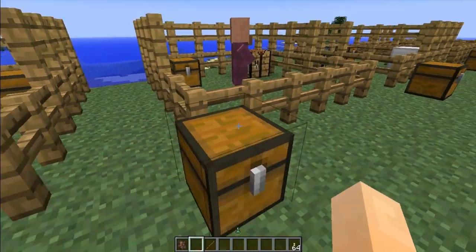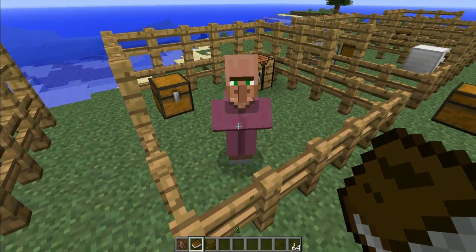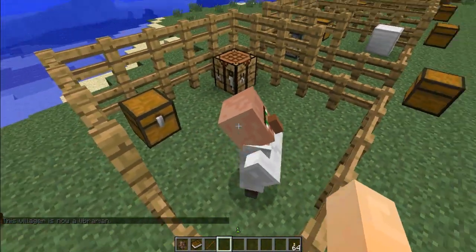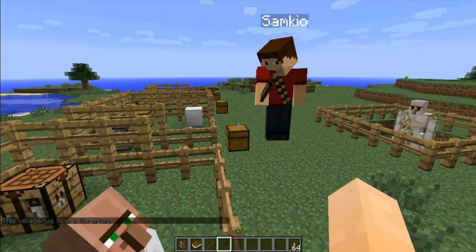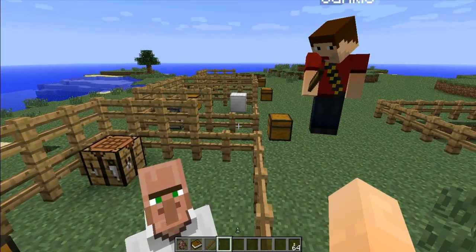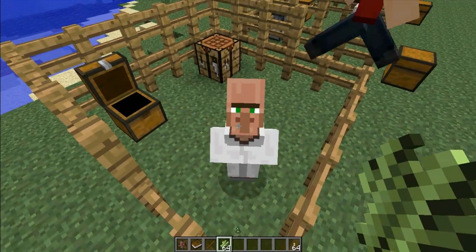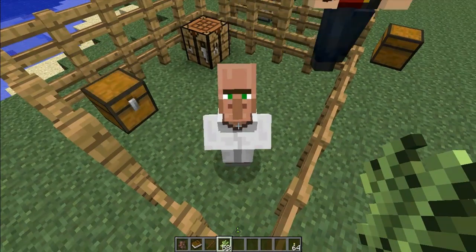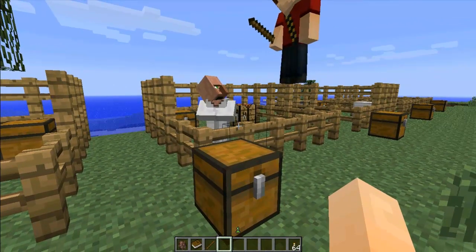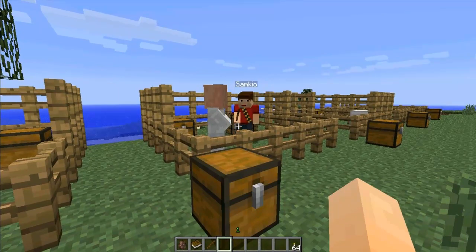Next is the librarian. If we right-click him with a book, it will turn him into a librarian and change his skin respectively. What the librarian can do is, if you give him a load of sugar canes, he will go to this crafting bench and slowly make you books out of the sugar canes, which is handy. So let's give him some sugar cane – leave some in the chest just to show he does take them out. He'll get working, take the reeds, and put them into books.